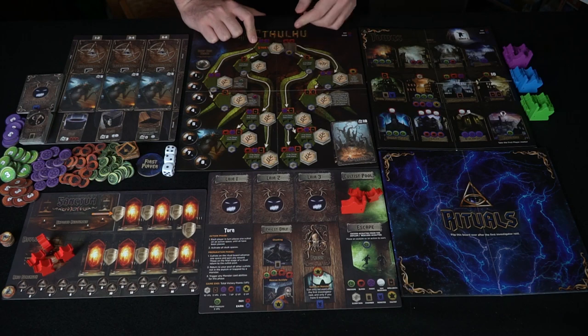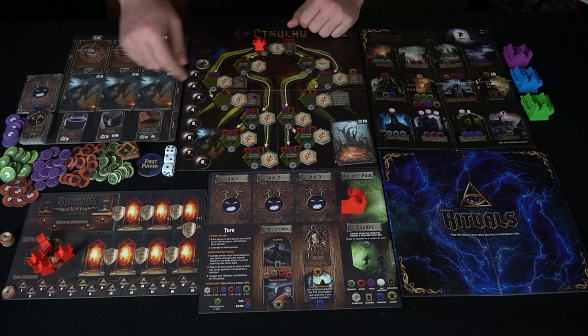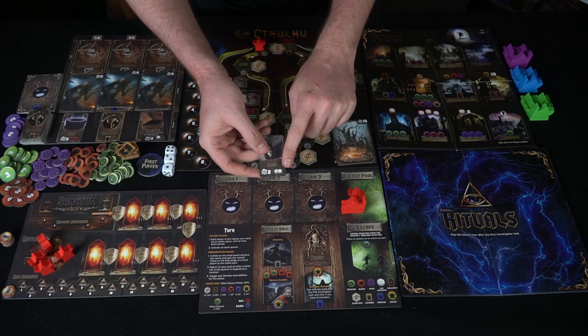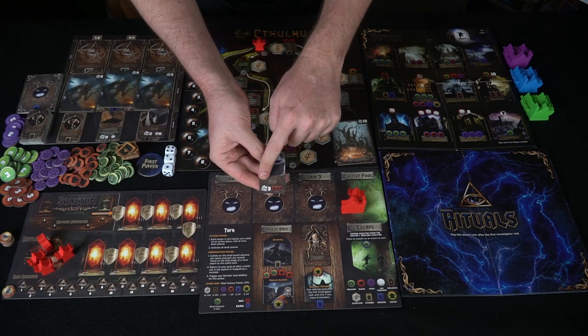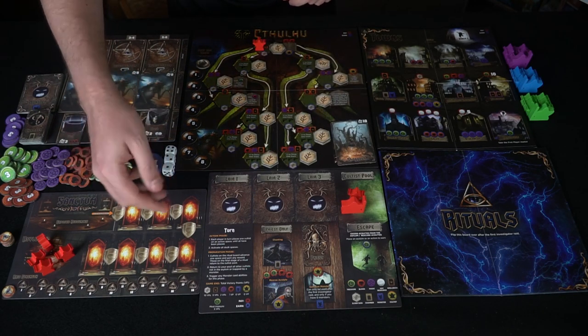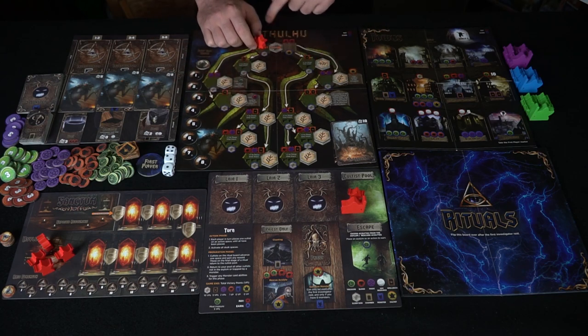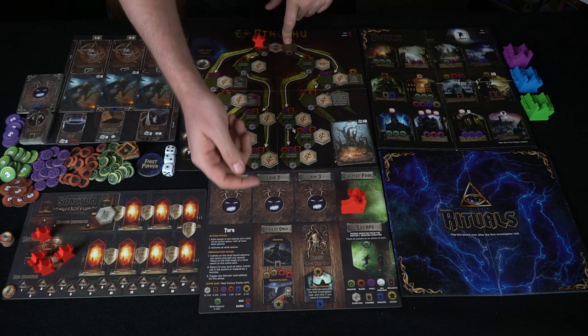Depending on the gameplay type, you always start at the start location. If you wanted to spend two magic to go here, you could gain an Elder Sign — you take it, crack it, and place it over there. Currency always goes either in your sanctum or in a chamber location. Chamber locations have a quantity limit, a trap value, and specific requirements for what you can place there. Some chambers only accept blood but give three damage as well. You'll be gathering treasure and putting it in chambers to protect yourself from upcoming raids.